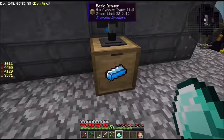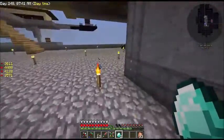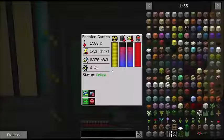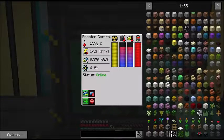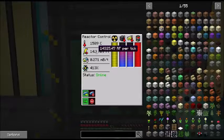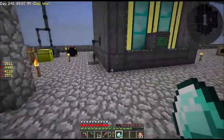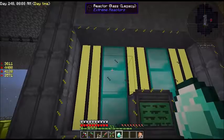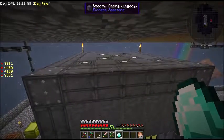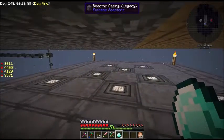We are going to get — how many do we have in there? Cyanide ingots, 14 right now. Let's look at our computer on there — we're running this thing almost at 1600 degrees, and we're creating 14,300 and some odd RFs per tick. So we have got tons and tons of energy right now.